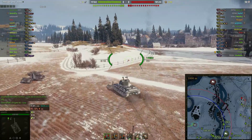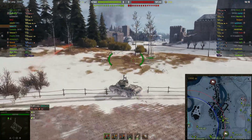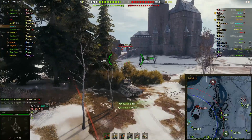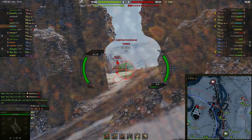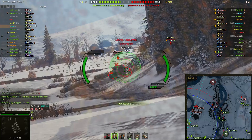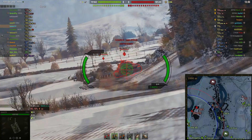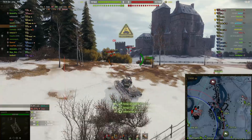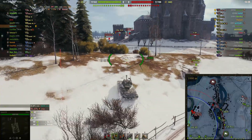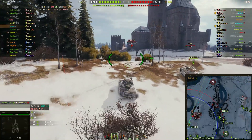Yeah, it's all tier eights. So I'm going up to this little knoll here and you can get early spots on guys that come around the corner this way. So we do fire some gold here, but we're just trying to three mark, so that's why. We're loading the gold now and we've got a couple of guys spotted, one of which is the Defender. So we're going to go ahead and wait to see if we can get a shot, but then we go ahead and take the shot because I don't want anyone to push up any further.